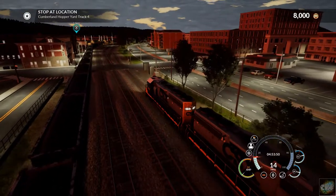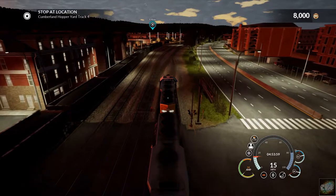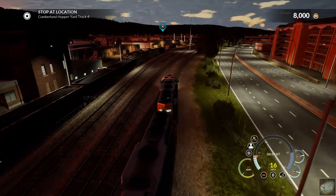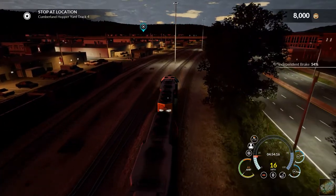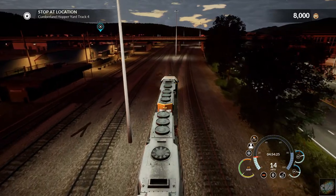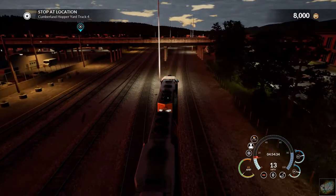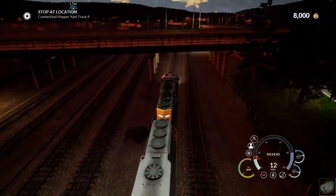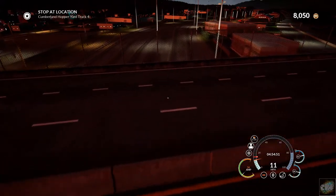Nice little town here in Cumberland. I need to figure out a little bit of the history here, and maybe I'll do that in one of the other scenarios — talk a little bit about the history of the yard, the town of Cumberland. It looks like we're starting to pick up a little bit of speed, so let's slow it down just a little bit. Looking pretty good so far, cruising right on in. We've been rolling for about 58 minutes in this scenario. We should be right on track. I think the scenario calls for about 70 minutes, so I think we're right on track.